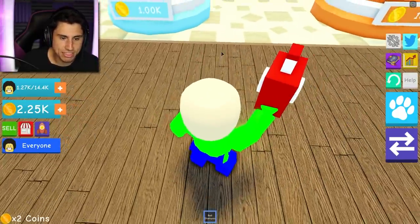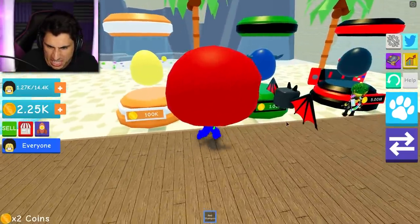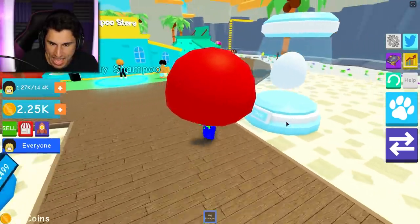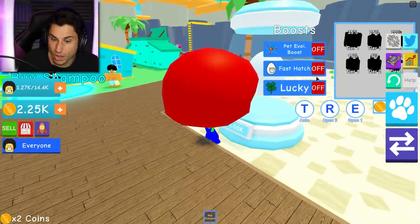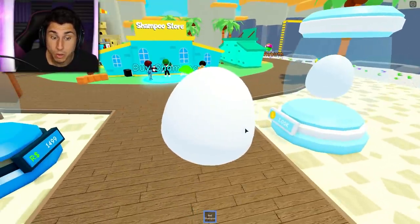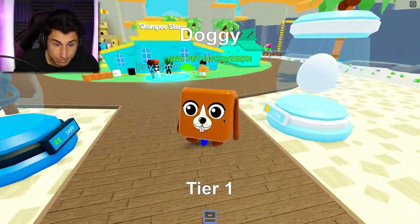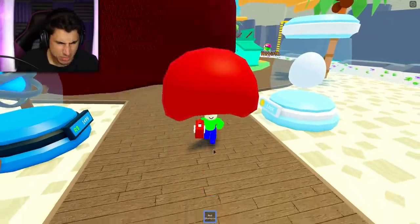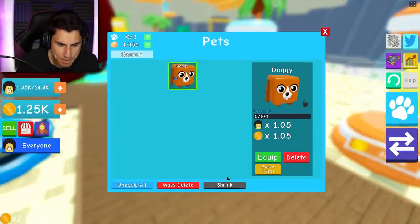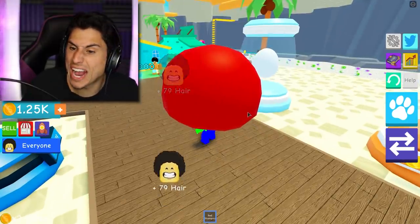This one's a thousand coins. How much - I can't even see because my hair is so big. This one's a hundred thousand, a million - some of these pets get really expensive. Let's go with a thousand-coiner. How do I pay for it? I'm trying to give you a thousand coins. What is my pet gonna be? I got a doggy! It's probably a very basic pet, but that's better than nothing. Can I equip him? There we go. Now am I getting more hair? I think I'm doing things right.